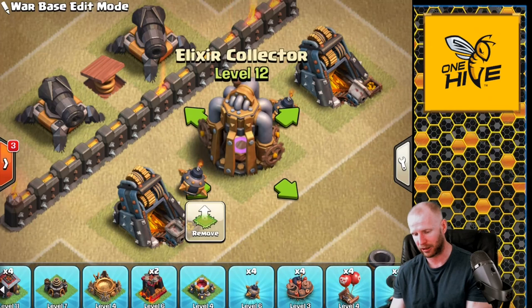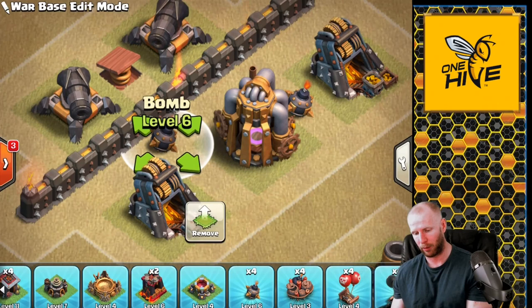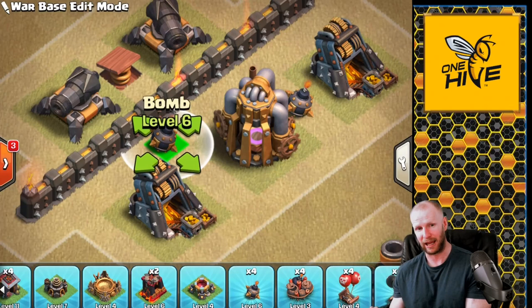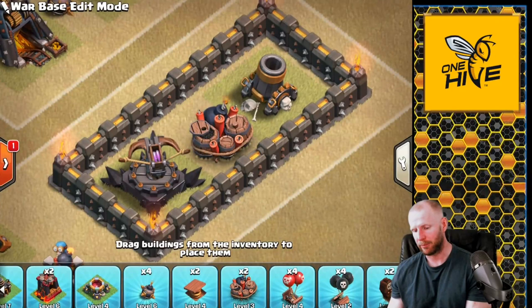To position small bombs, place them between buildings — wall breakers run between buildings, not through them. Critically, place them two tiles away from the wall. If they're only one tile away, the fuse timer may not trigger in time and wall breakers still break through. If those wall breakers are under a Rage spell, two tiles off the wall ensures the bomb still triggers in time — whether raged or not, those wall breakers never get access.